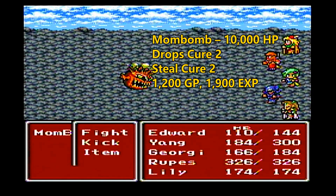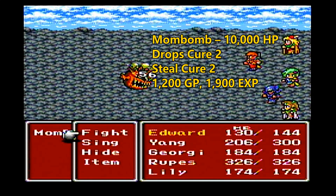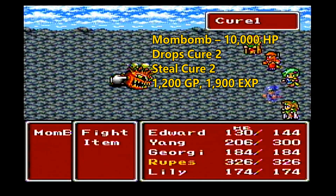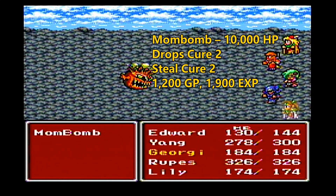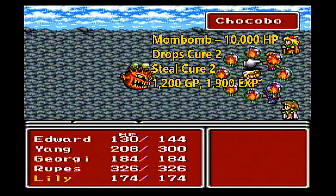Then there's other elemental claws — there'll be an ice claw and a lightning claw. Then there'll be claws effective against different types of enemies, like a giant claw or a claw that's effective against fairies. The claws are effective because they exploit weaknesses on certain enemies.